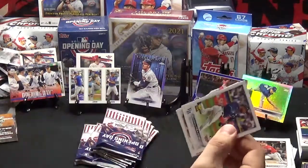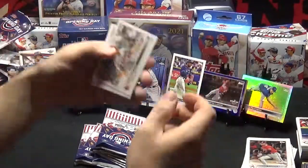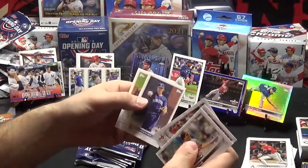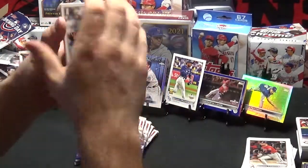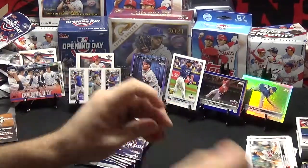Oh there we go — Wander, rookie card! John Means, JT, Zach Wheeler, Nico Horner, and Justin Verland. Excuse me. How unprofessional of me, right? What can I do?